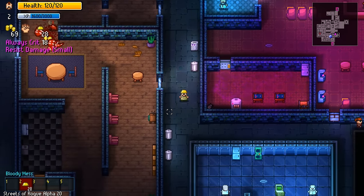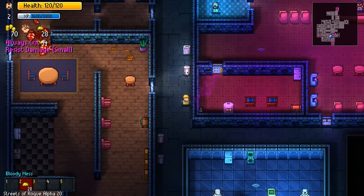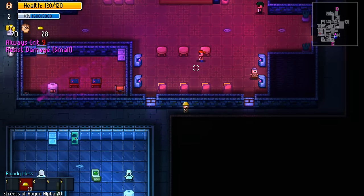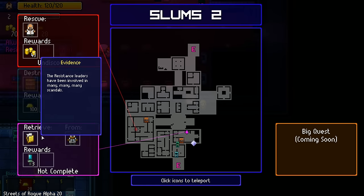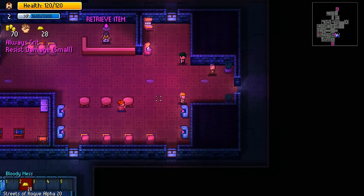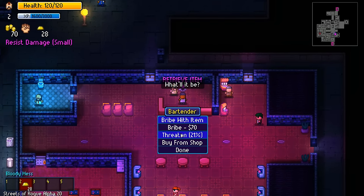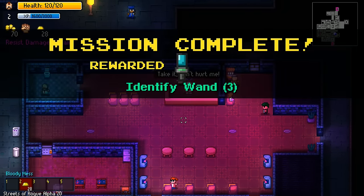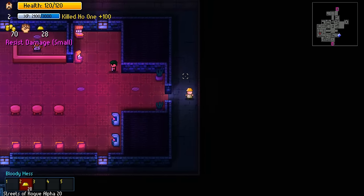Trash can - there's money in the trash can, I'll take it. Next up, we need to steal or retrieve evidence from the bartender. How do we do that? We can bribe him, we can threaten - 21%. He actually gave it to us. That was fast and easy.